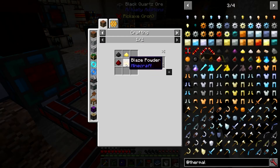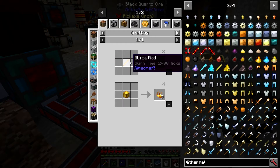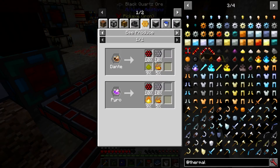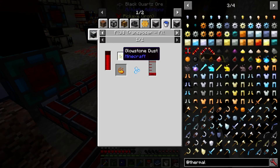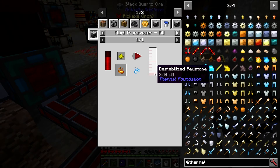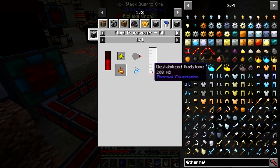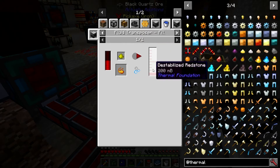You also need blaze powder. You can get it from blaze rods, from bees if you want to get into that, but if we look at the fluid transposer, you can actually go get glowstone out of the nether and use destabilized redstone to get blaze powder. You just melt that down — it doesn't take much.